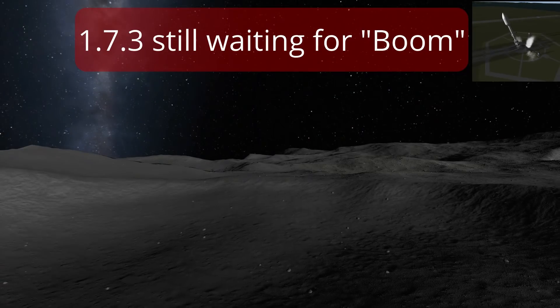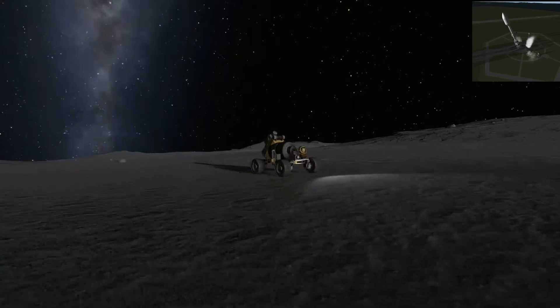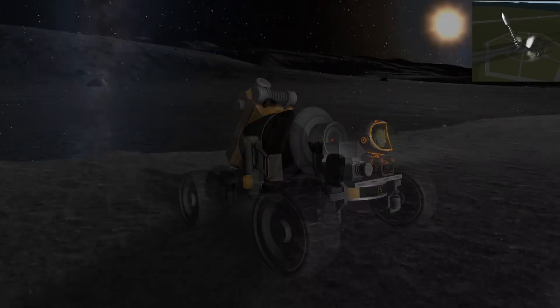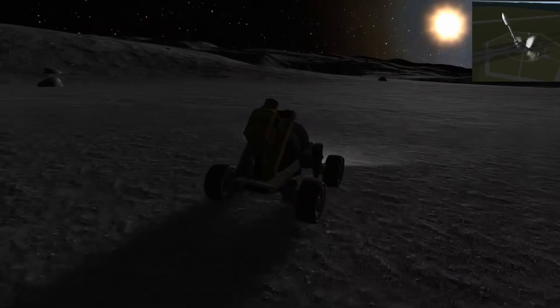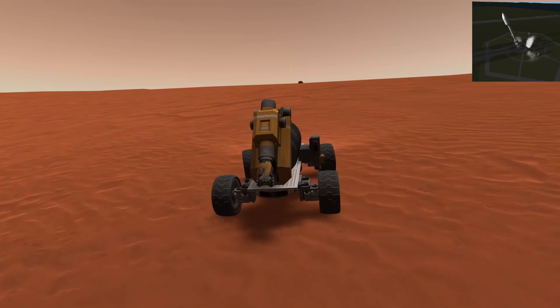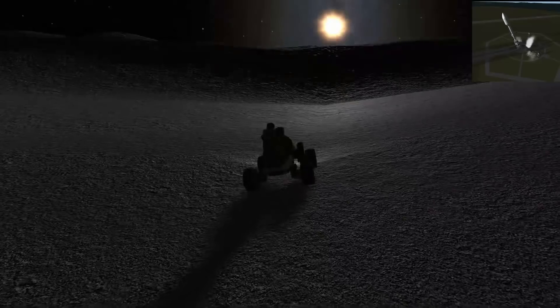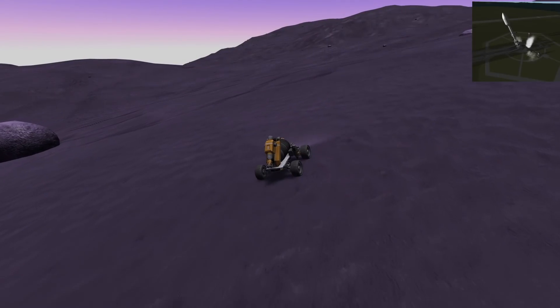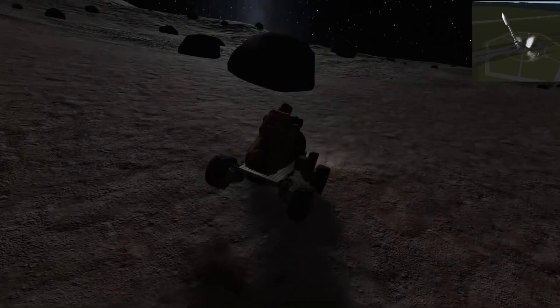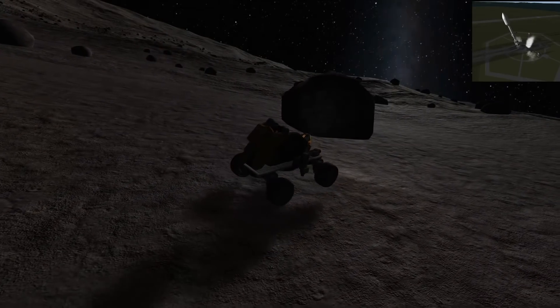Let's talk about the visual improvements. The new shaders have a noticeable effect, especially on the planets and moons that also got a new texture treatment. These are the Moon, Minmus, Duna, Ike — which is admittedly visually similar to the Moon — Eve, and Gilly, which of course is not really suited to drive on.